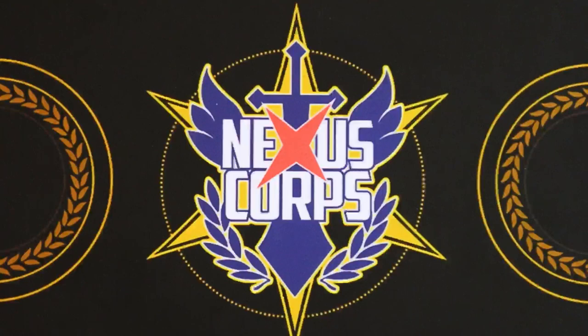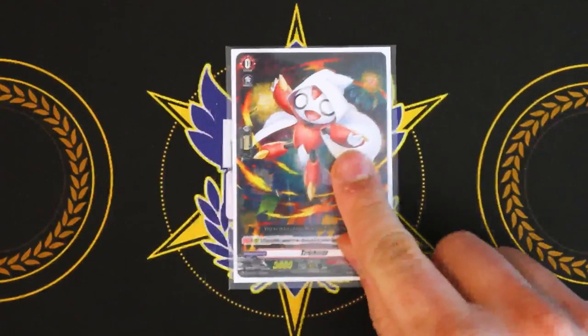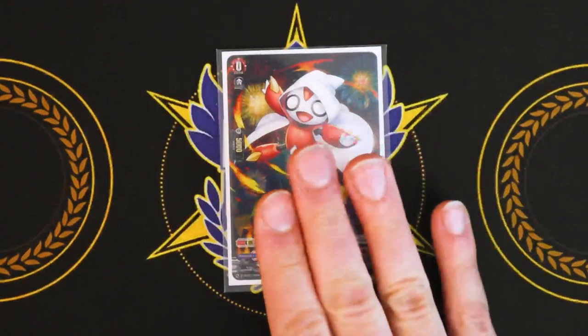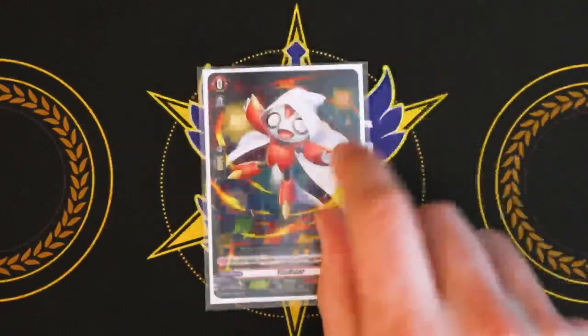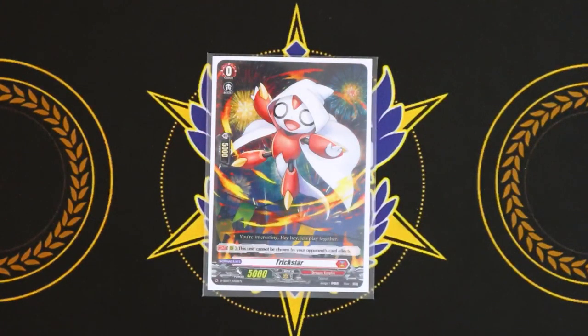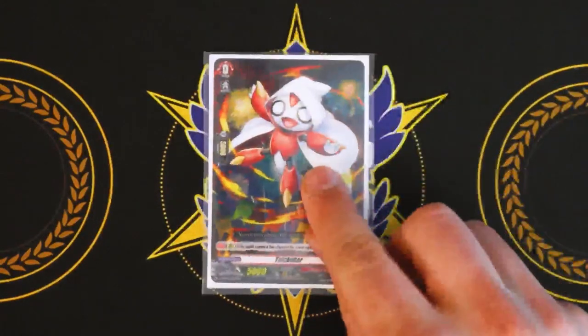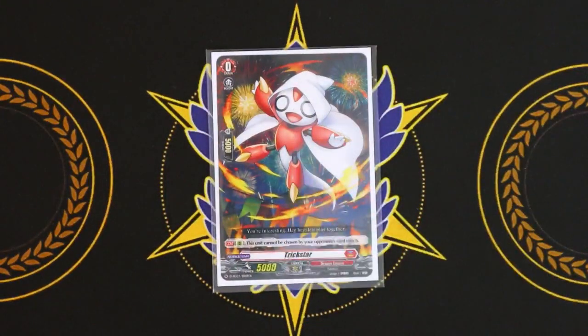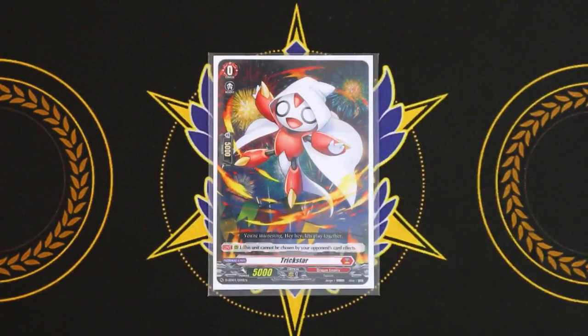We're going to go through the ride deck real quick, starting off with Trickstar as our starter. We're not using Sunrise Egg, because we want to get Trickstar into the drop zone as soon as possible. With the skill of Ryu, since Ryu lets you Soul Blast to search for a Virena, you're going to be Soul Blasting your Trickstar, so you have a Trickstar guaranteed in your drop. You're pulling out your Trickstars as fast as you can, turboing out to get all those draws. We're only running three Trickstars in the main deck, so that's why we have Trickstar as our starter — just so we can guarantee we see it.